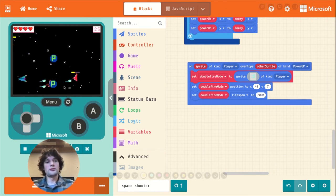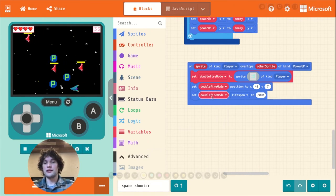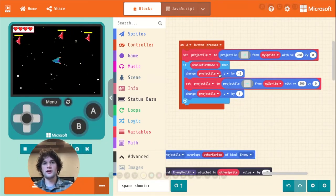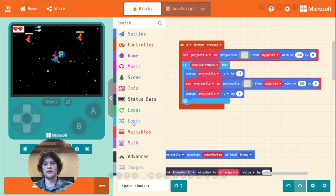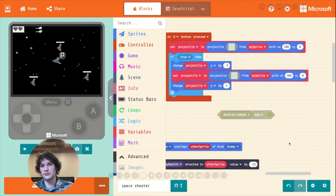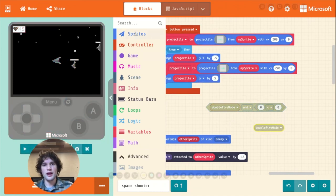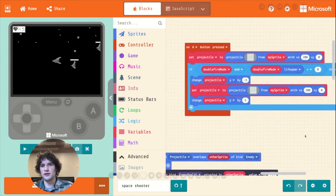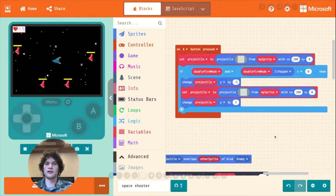The bullets are still firing though after the double fire mode went away. The reason is that what we're checking above was whether the double fire mode variable is set — and the variable will be set even if the sprite is destroyed. To fix this, I need to not only check if double fire mode has been set, but also check that the lifespan of the double fire mode is greater than zero. I'll go to the logic category, drag out the 'and' block, drag double fire mode into one side, and a 'greater than' symbol into the other side with the double fire mode lifespan property set greater than zero.